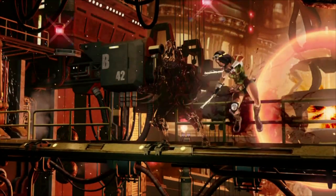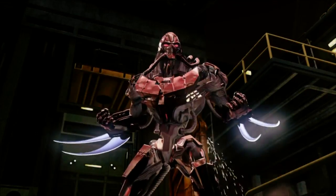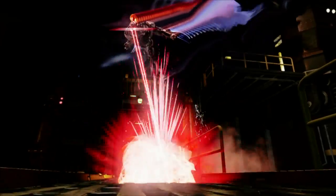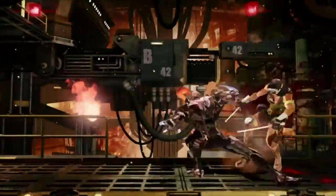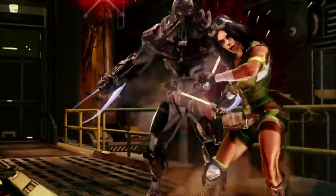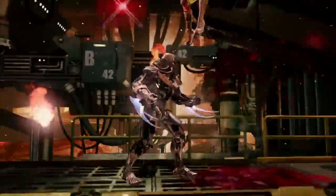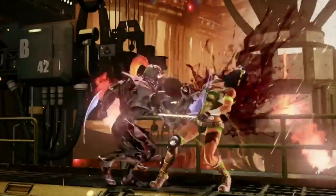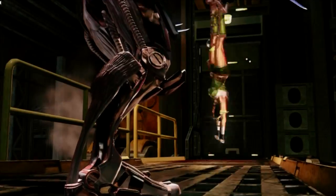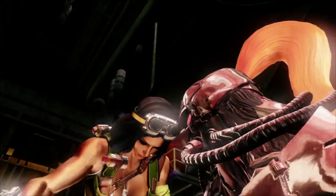Fulgore seems like a character that's breaking bounds - he might actually be really freaking good. There was a similar impression when Spinal came out and he did not end up being as crazy good, albeit still really good, but he takes a long time to get used to. So we're going to have to wait and see. All in all, Fulgore looks freaking crazy. He's got a lot of the classic moves and the character presence just looks so damn cool. I really think Double Helix knocked it out of the park with this one.